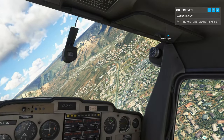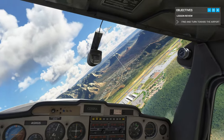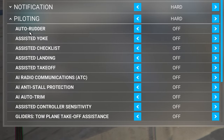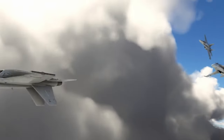FS2020 also lets you configure the level of realism to your liking. If you struggle with some of the more complex mechanics of the simulation, don't worry — assistance systems like takeoff autorouter, which keeps your plane straight at takeoff, will help you over the first few hurdles. There are tons of things to do in FS2020 besides flying lots of different planes, especially with add-ons.